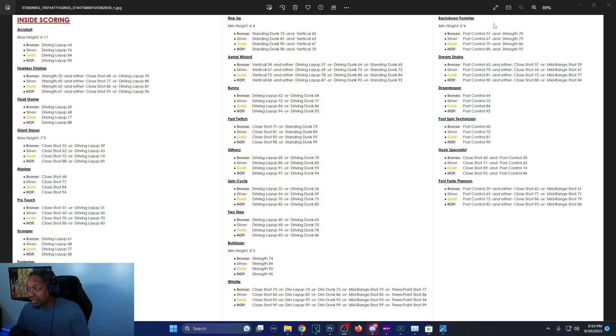What's up 2K fans, your boy Kubi here. Zach from 2K just posted all the badge attribute thresholds, so I'm gonna go through them with y'all — every single one. We got the inside scoring, perimeter scoring, dribbling, and defense, so I'm gonna show you what's going on. Let's get right into it.